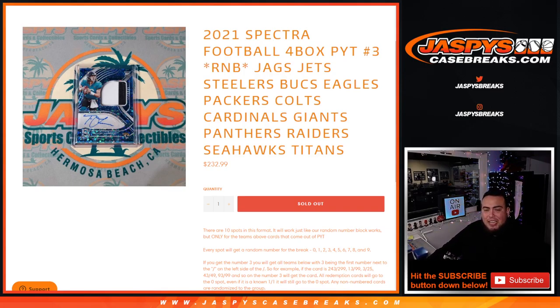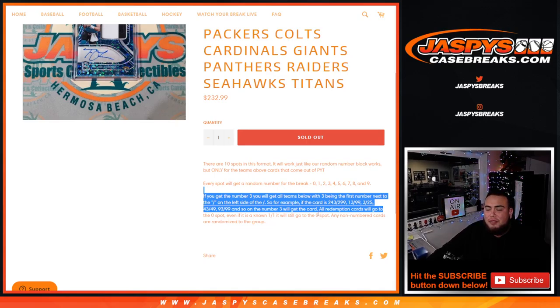You get a piece of all these teams for a fraction of the price. We go by the first number on the left side of the serial number dash, and you get a random number from zero through nine. There are examples on how it works. Just remember all redemption cards go to spot zero automatically for these teams if anything is pulled redemption-wise.